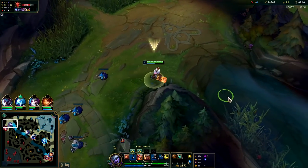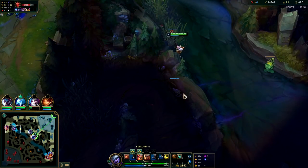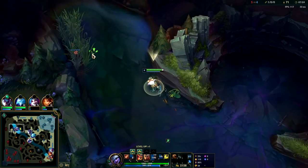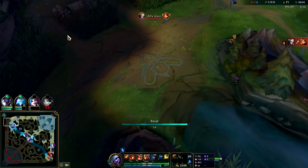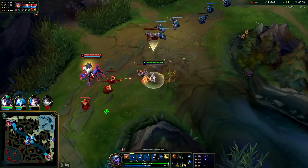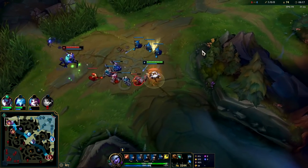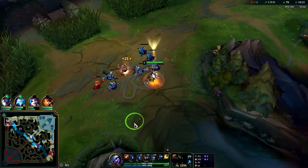Alright, we can actually go ahead and reset — we're sitting on a lot of resources. I guess we can stay since she doesn't have R. She probably thinks we'll back. We'll let her step up. I missed an auto there — that was tragic. Now we can use Lethal Tempo to shove out the wave. We have so much attack speed even though we haven't built a single attack speed item, and in our runes we took Bloodline as well.